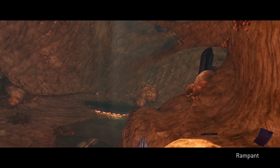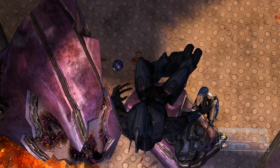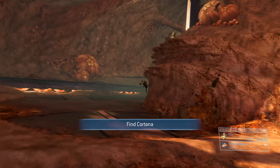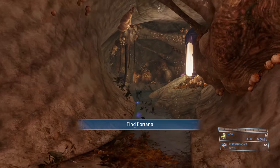We're going to spawn in and turn down to the left — there's a dead elite and a dead brute, and they have a firebomb and a plasma grenade. Check down there, grab those, and we'll move on. There's actually a full energy sword up ahead, so we're going to grab that — it makes the first section and the whole level a lot easier.